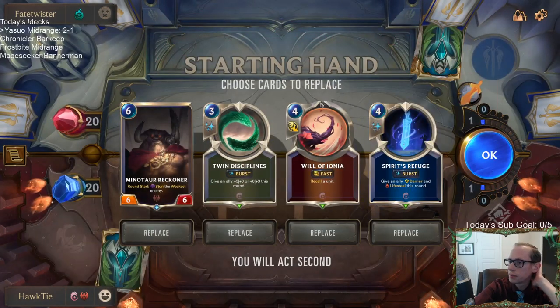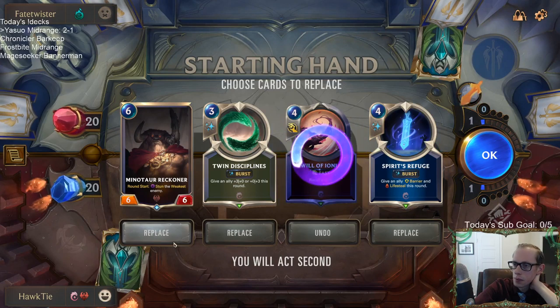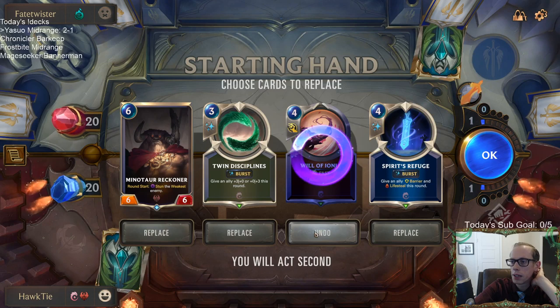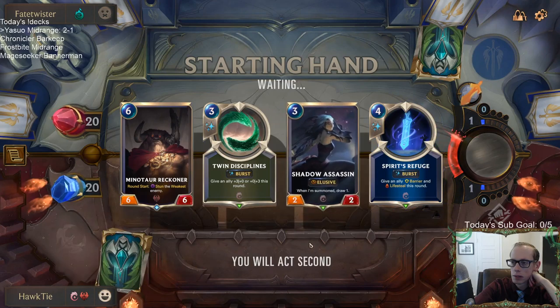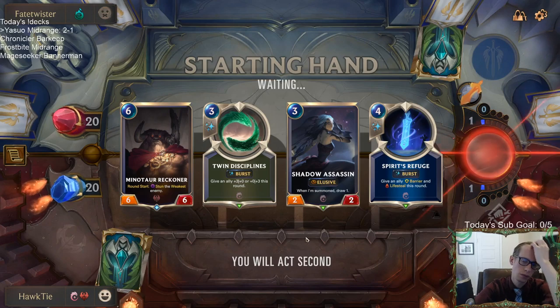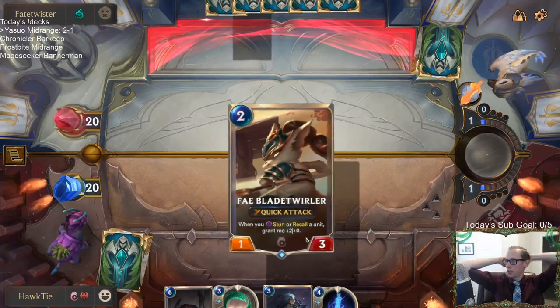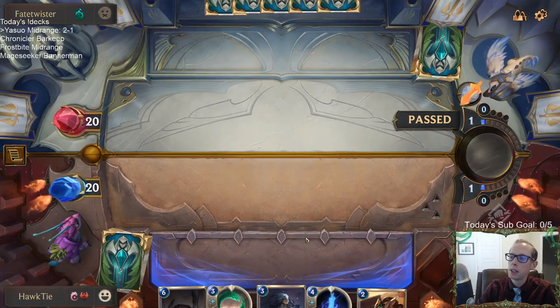Callista Thresh — this could be good against Thresh. Do you like Minotaur Reckoner a lot? We're going to be behind. So we'll see how aggressive their deck is — it could be very aggressive, it could be very value-oriented. We'll see.